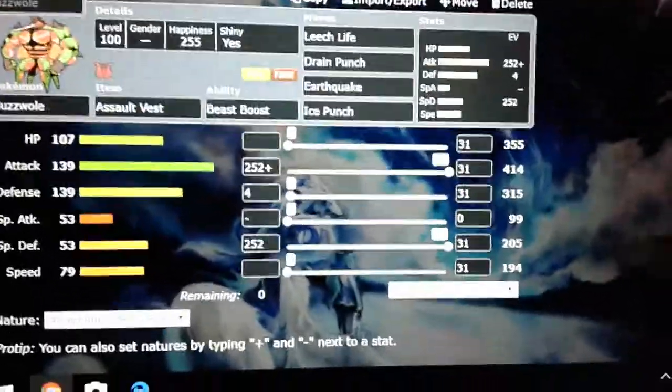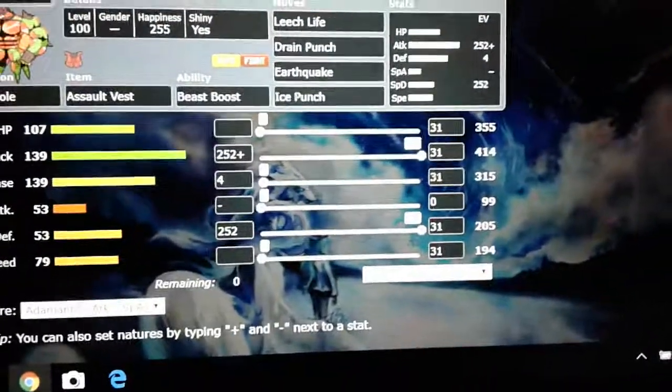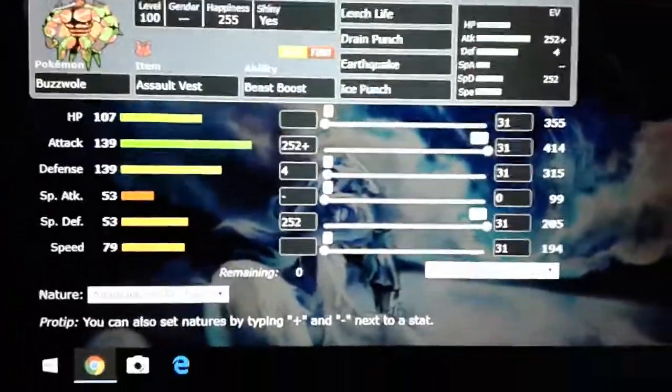With the Assault Vest, it gains 100 more points in Special Defense. It becomes on par with its physical defense. So 300 in both defenses, 355 in HP, and it still has that massive attack.